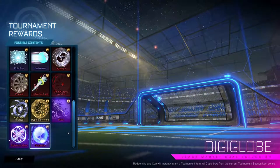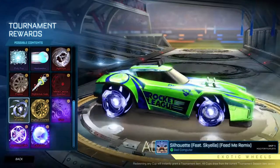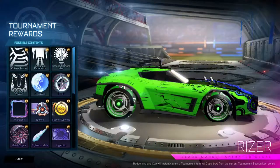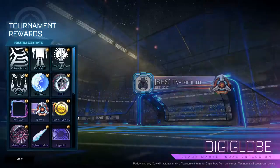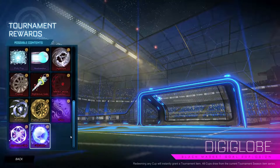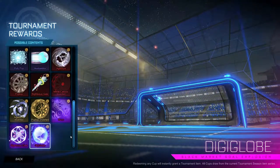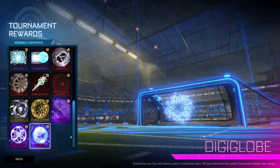I think the Agasaya and the Digiglobe are two of my favorite items out of all these. The Encore and Soccer Supreme banners are also pretty cool. Anyway, that's it guys — that is all of the Rocket Pass Season 1 and the tournament Season 1 rewards. If you did enjoy, please consider liking and subscribing down below, and I'll see you all next time.